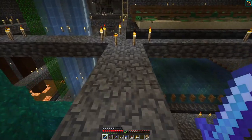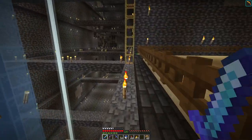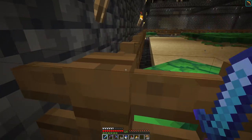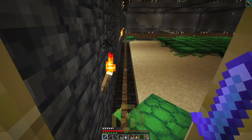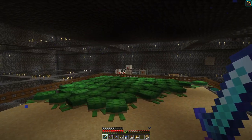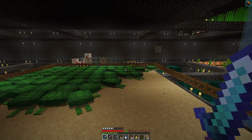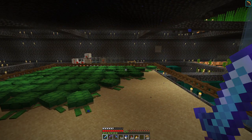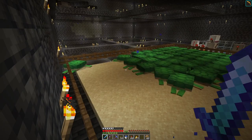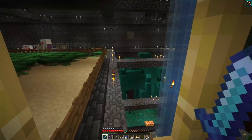The only problem with building it here — this seemed like a convenient location, and I built it one layer up above the storage. The problem with building it here is all these turtles. I think they see the water in the farm and they're trying to pathfind to it. This makes me a little sad. Not sure what to do about that — I need to give these guys some water.